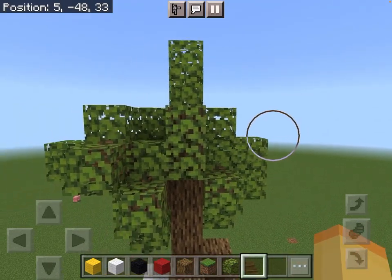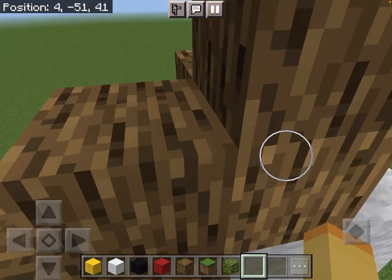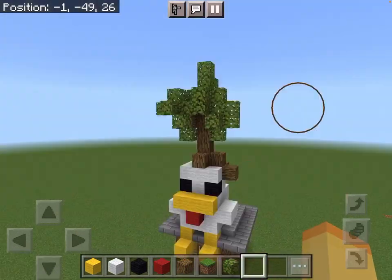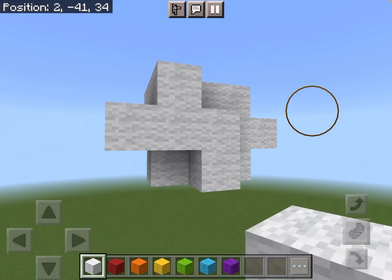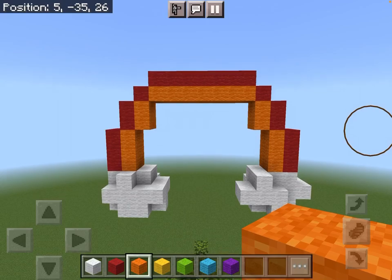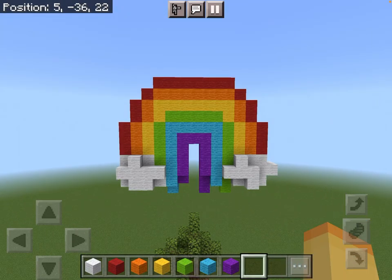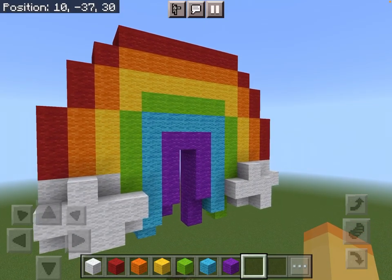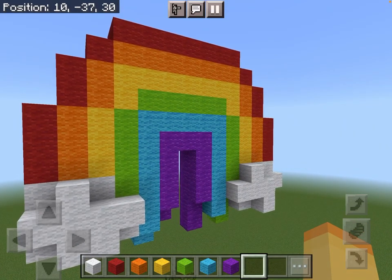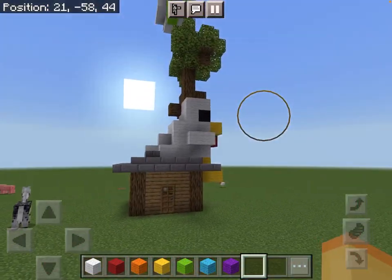This tree looks a little bit dead, I should probably add some leaves. That's a little bit better. You know this tree is a good tree and all — it has good roots, a good stump, and some nice leaves — but it could use a cloud, or maybe two. And maybe a bit of red and orange, maybe some yellow, green, blue, and purple. And there's a rainbow.